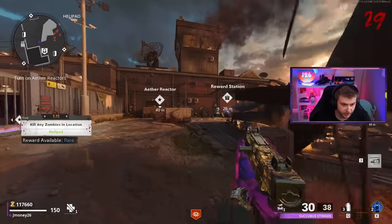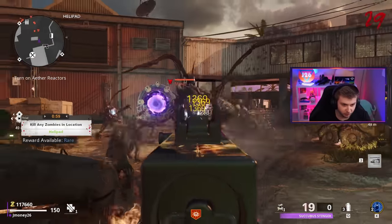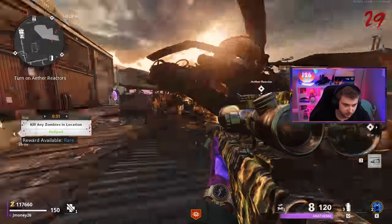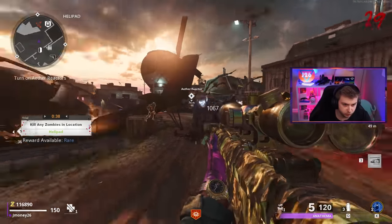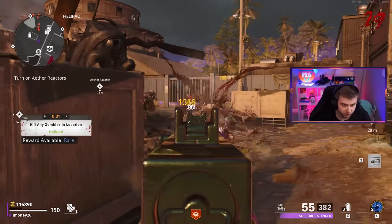We've definitely hit a wall - I cannot get these elites killed for anything. I've used basically all my ammo and I'm almost completely out, still haven't gotten one of these guys dead. I'm definitely not using this gun - the amount of movement speed you lose per shot is crazy. There's such a huge delay before you can even sprint again. That gun is a liability.